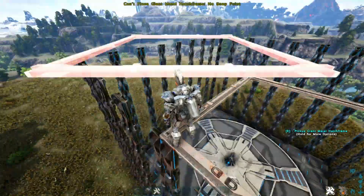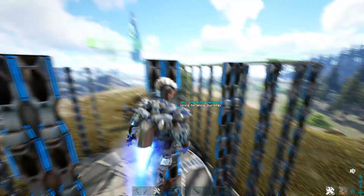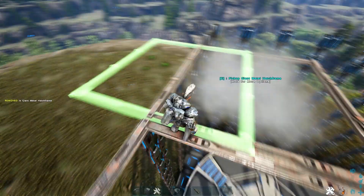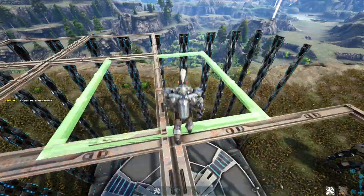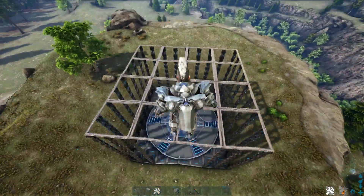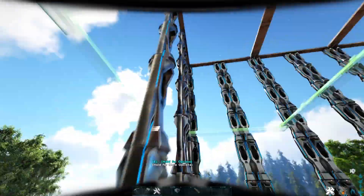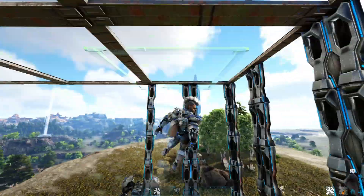There's nothing too crazy when setting these hatch frames on top — just fill in the top so they're all touching. Now drop down one double door frame and place a second set of hatch frames just like you did on top. This lower layer is where we're going to set the ammo box, plus it just makes the whole tower a little bit more stout.